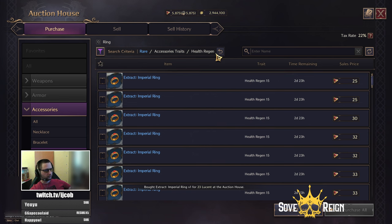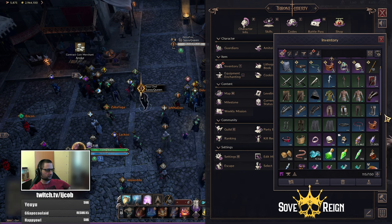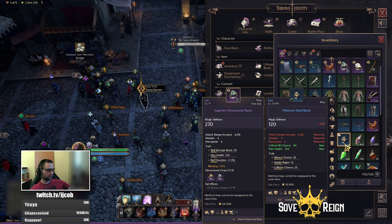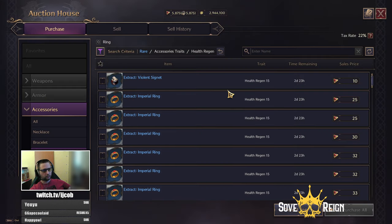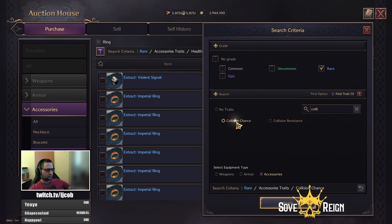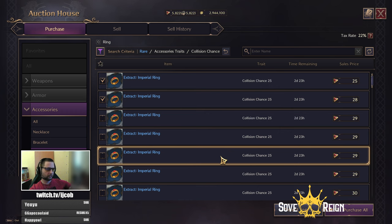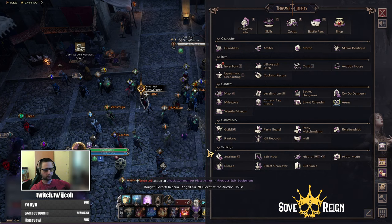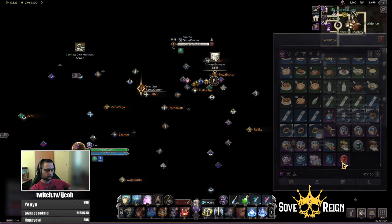Why am I buying these? That's because for rings specifically, it is really hard to come by them — they drop mostly only in dungeons. For other items like boots, gloves, and weapons, you can just wait until you drop copies with the trades that you need. Collision chance — purchase. But for rings specifically, I don't really drop them anywhere else but dungeons, and you can only run three dungeons per day and hope that something you need actually drops.